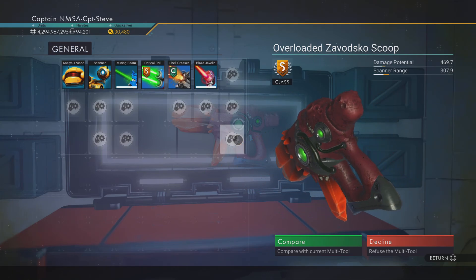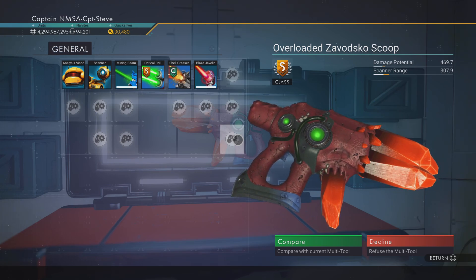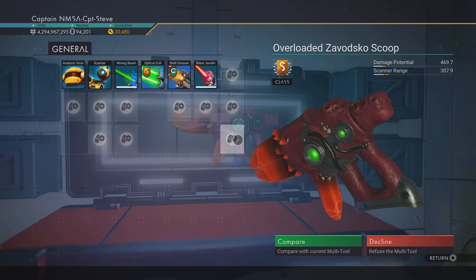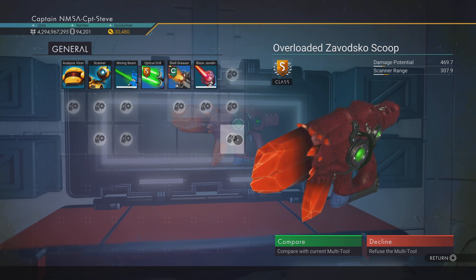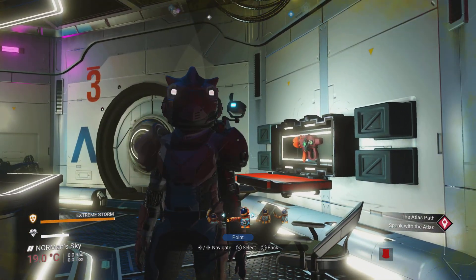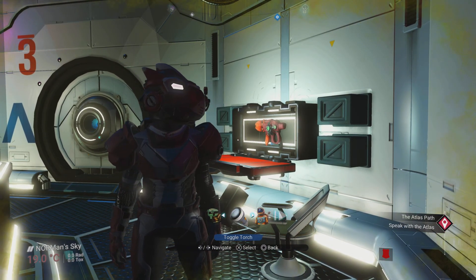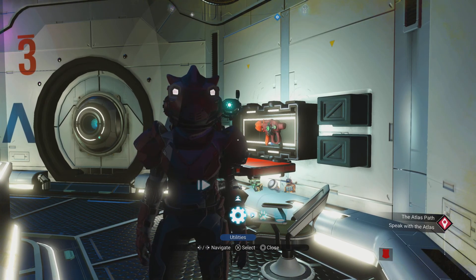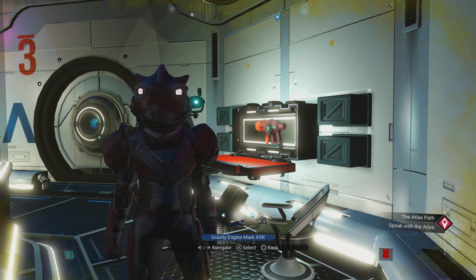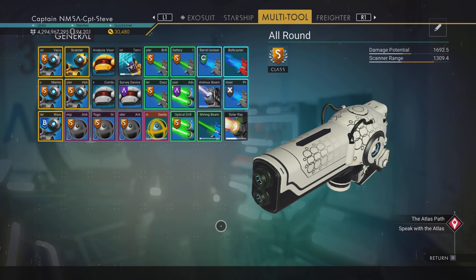This looks like it could do some damage. Overloaded. Vasco — yes, completely minced that up didn't I. That's pretty darn freaking nice. Yes, it's my colours as well — red and black and it's got a little touch of white on it too. Do I swap one of my multi-tools for this multi-tool? I do like it. And I'm thinking I should because at the moment all three of my multi-tools are experimental. Let me show you my array of multi-tools. The one I've got on my person now is my all-rounder.